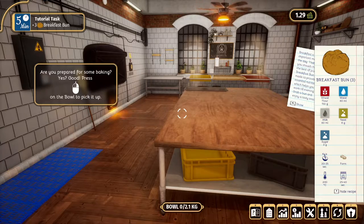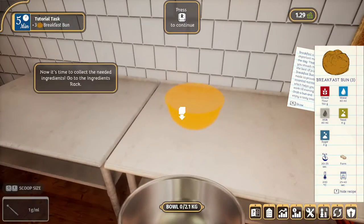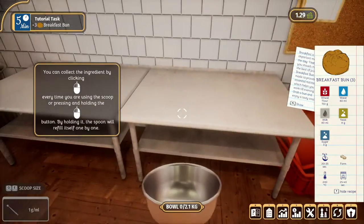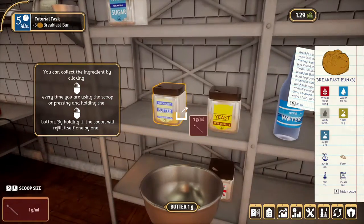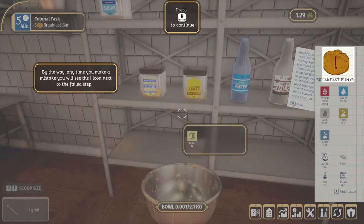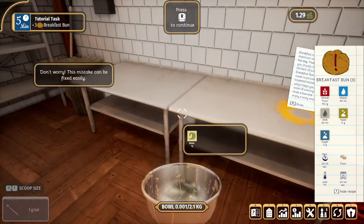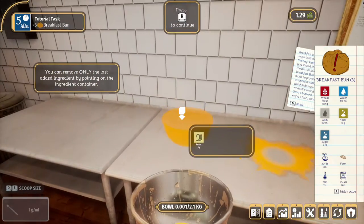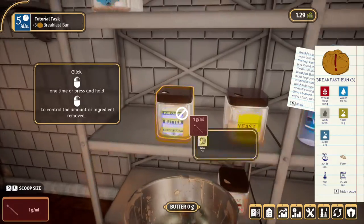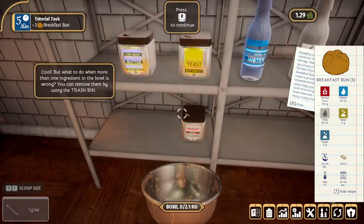Okay, where's the bowl? There it is. You can find the scoops — for now you'll have a one milliliter scoop. You collect ingredients by clicking. Did I put enough in? Never mind — wait, how do I take it out? Mistakes can be easily fixed: you can only remove the last ingredient by pointing at the ingredient container. Oh, it puts it back like that! I see. Wheat flour — so we need some of this.